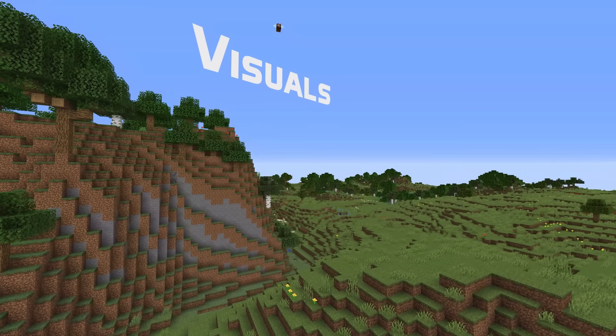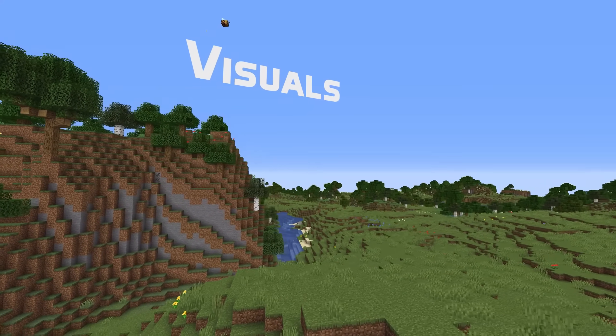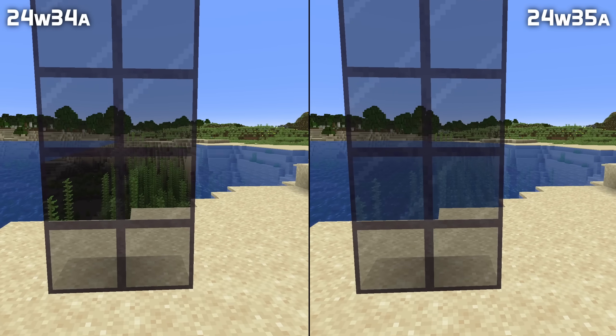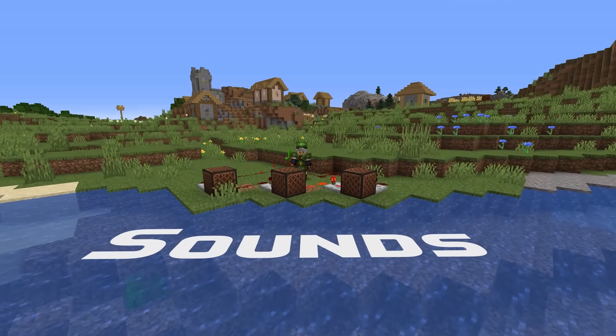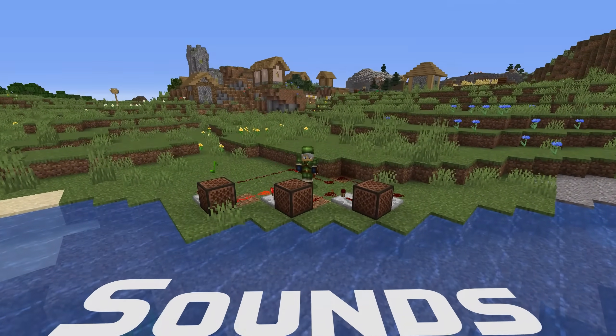In visual news, translucency sorting broke in a recent snapshot, with water disappearing behind translucent surfaces — that is fixed in this version. In sound news, the subtitles for walking on monster spawners are now the correct ones.